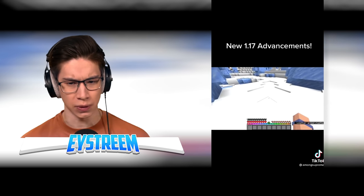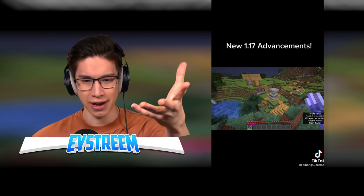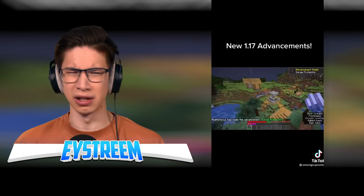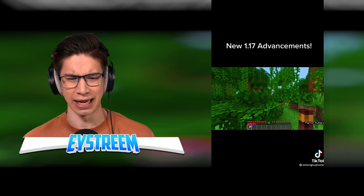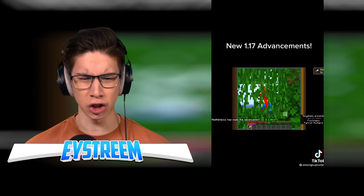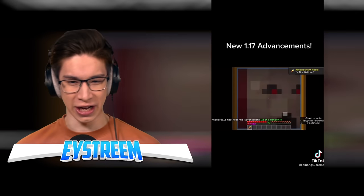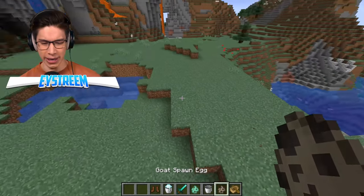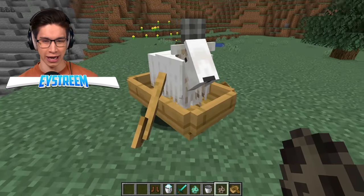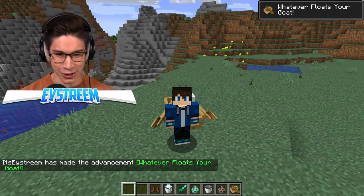There are so many new achievements. 'Surge Protector' — how do you get that using a lightning rod? And looking through a spyglass in a jungle, you spot a ghast — is it called 'Is it a Balloon?' We'll be testing the ones that seem sus. First: Whatever Floats Your Goat. We chuck a goat in a boat, jump in — yo, it's real! Whatever Floats Your Goat is a real achievement.